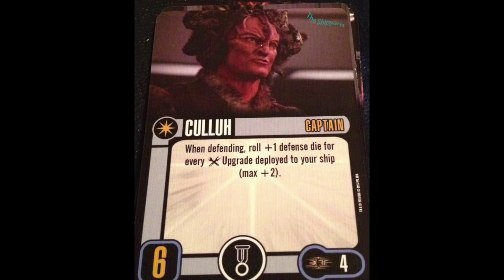Captain Kula: skill 6, talent slot, 4 points. When defending, roll plus 1 defense die for every tech upgrade deployed to your ship — max of 2. There's only one tech in this pack, so he's getting one extra defense die if you go that route. As a passive ability, why not? When you're building a fleet, have two? You can mix them — put them on the USS Pegasus, which has three tech slots. You can have a discard tech in there and still get your two bonus dice. Color has a nice little bit of potential. I'll take him for that passive extra defense die at skill 6.